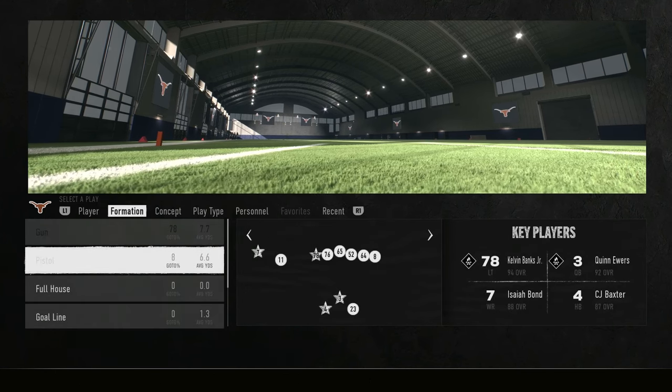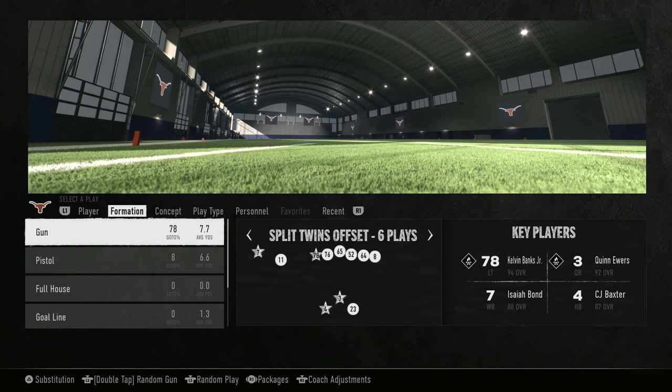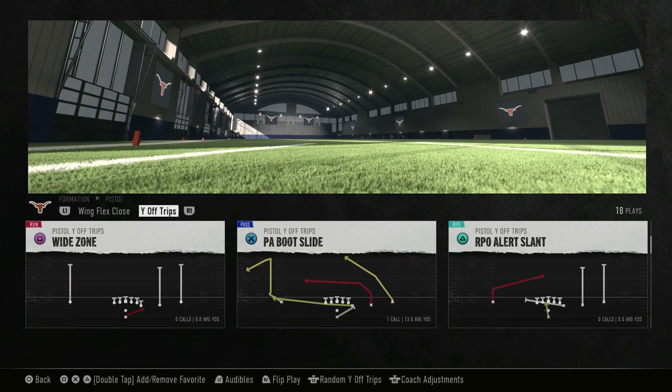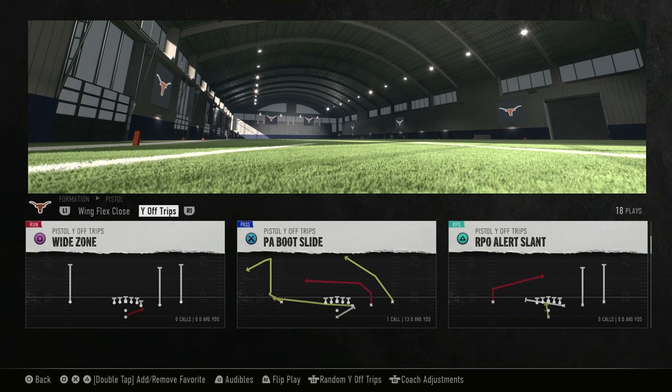They have generally two formations — really one bulk formation. The bulk of what they run is out of the shotgun, but they do have two different sets in the pistol: wing close and wing flex close. They have 12 plays in that, and then Y off trips with 18 plays. The pistol formation is good for play actions, a lot of RPOs, and zones.